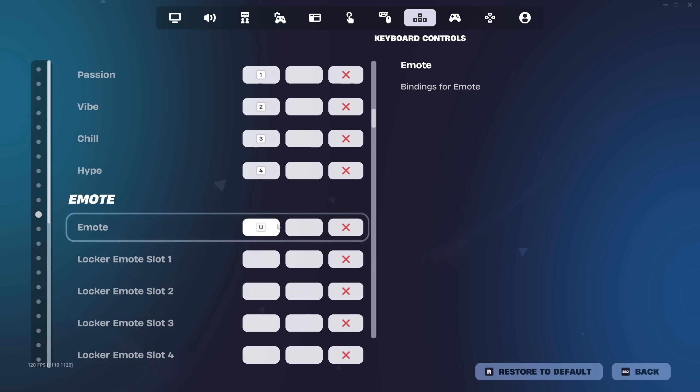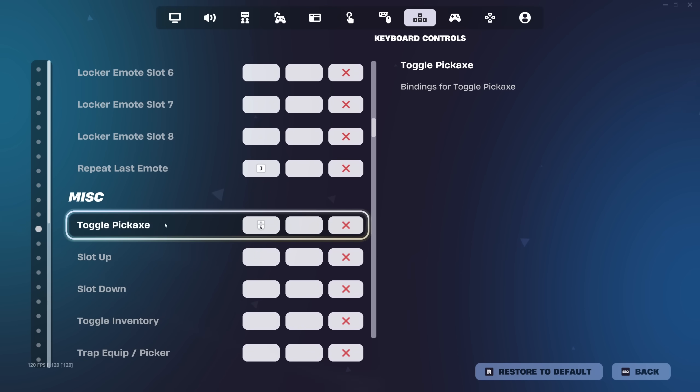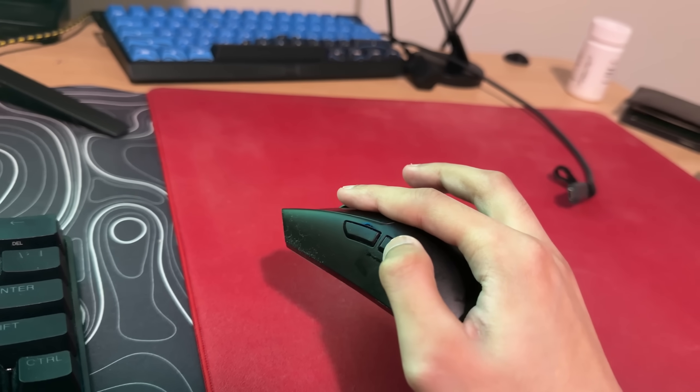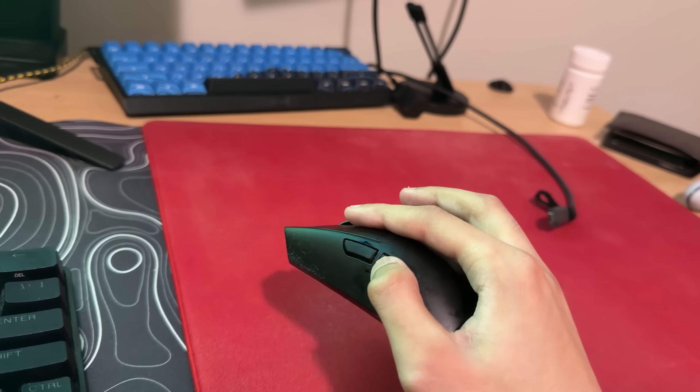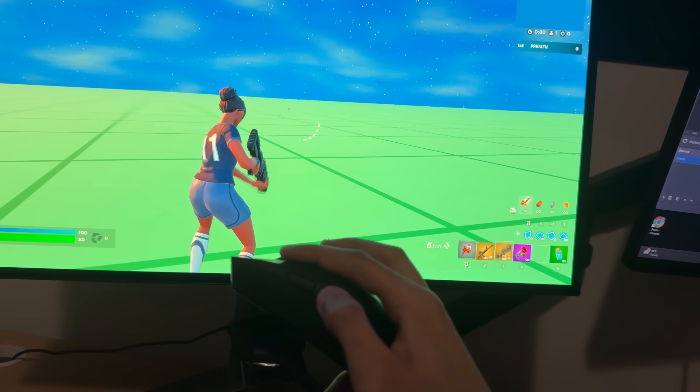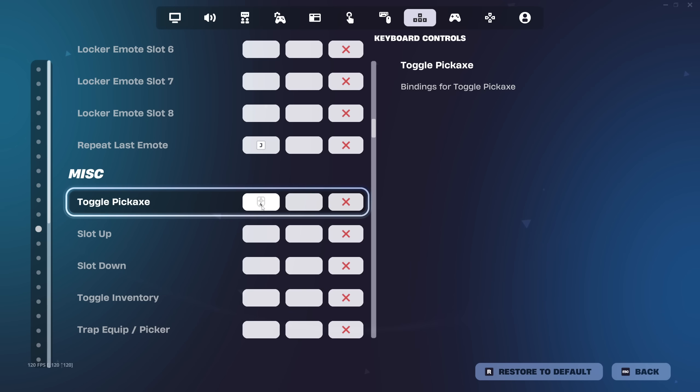These are my other binds. In the miscellaneous section, put your pick-axe right here — toggle pick-axe. My pick-axe is bound to my other mouse button. With toggle pick-axe, I just spam this and it'll pull out my shotgun and pick-axe and keep spamming. That's why it's better and faster. Make sure you have it right here.